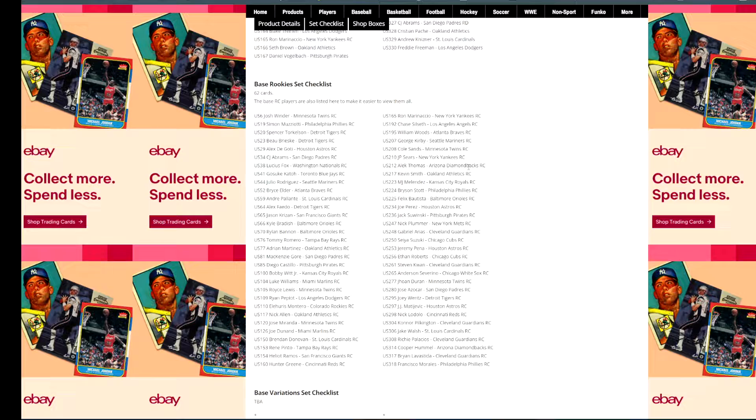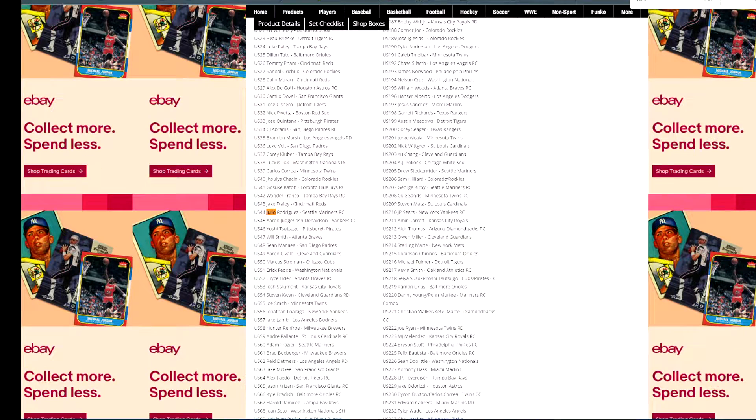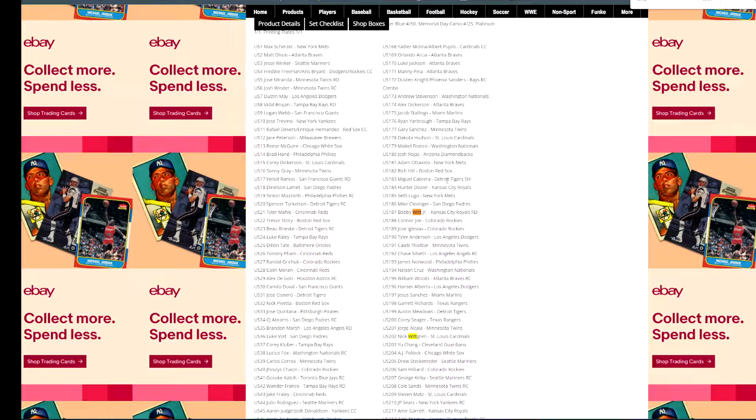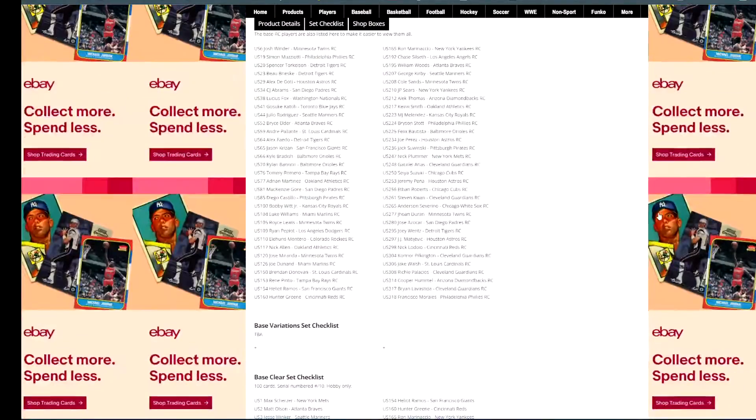There are also going to be a lot of rookie debut cards in here as well. If we search for Julio, you have Julio's base rookie and a Julio Rodriguez rookie debut — so you actually have two different Julio Rodriguez cards as far as base. Same thing with Bobby Witt — he has a rookie card and then a rookie debut.